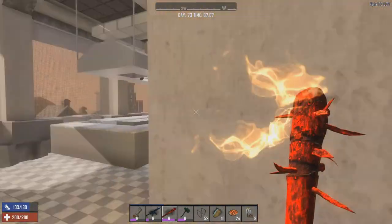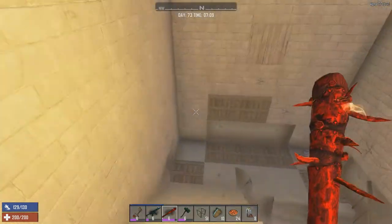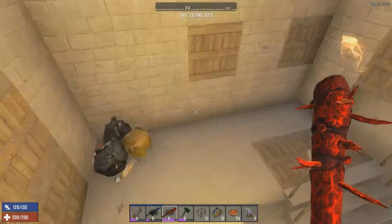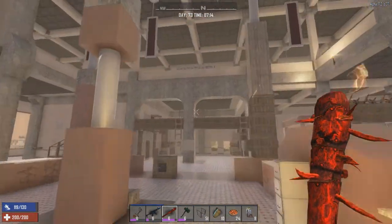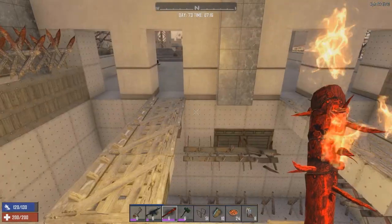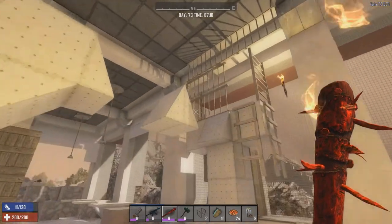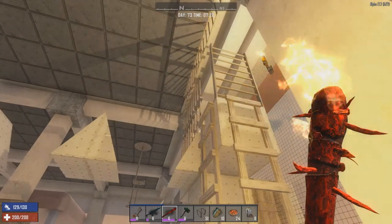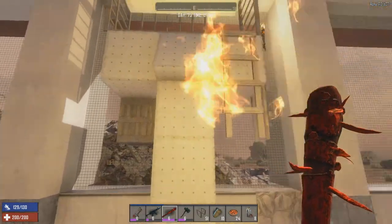Then we'll head on down and start tinkering around setting up some electric fences. Hopefully we get some zombies that we can test them on as well. No zombies down here at the moment either, which is good. I've never really used the electric fences and stuff like that before, so I'm going to have to figure it out as I go along. I have used some of the other traps before, but not really the electric fences.